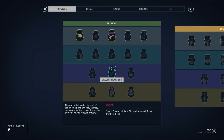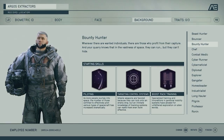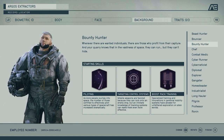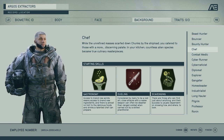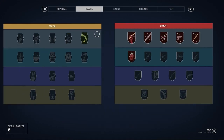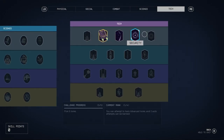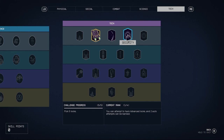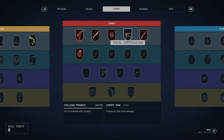First thing is first — you can actually choose a specific background for your character when you first start out. There are different categories that will unlock perks straight away for you. For this I would really recommend playing as Bounty Hunter because one of the best perks is boost pack training and you will unlock a bunch of things for your spaceship which is really vital. Personally I went for the cyber security background which gave me stealth, theft, and security.